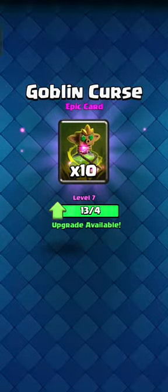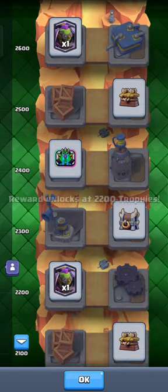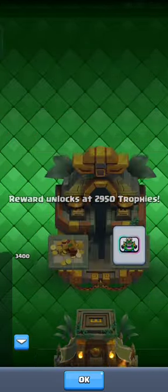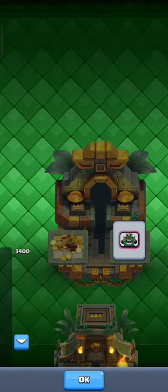So actually the goblin curse pellets — so when should I unlock the thing? I need to unlock it when I just reach 2200. Is it a legendary card or what? Goblin four only — there is only goblin four. Oh my god. So if we just reach 3000 trophies, we will just go for that thing.